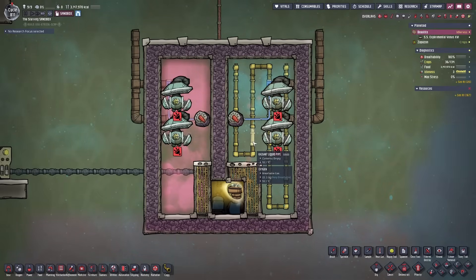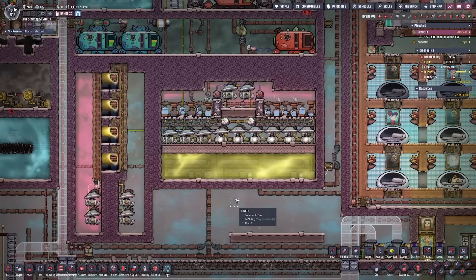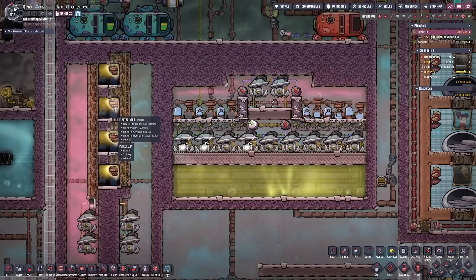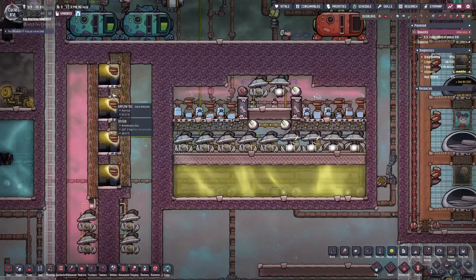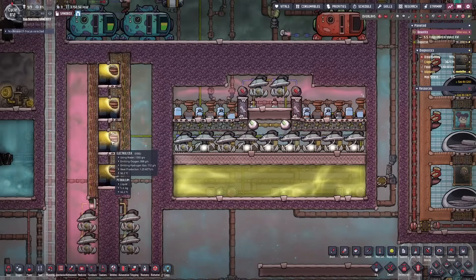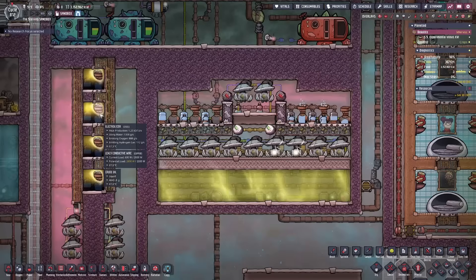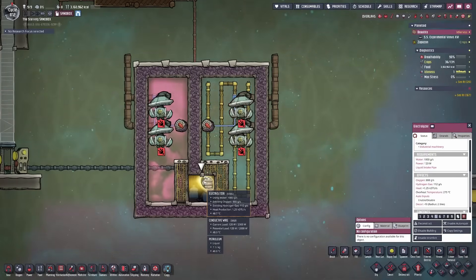In just a short amount of time we produced 22 kilograms of oxygen and around 4.4 kilograms of hydrogen. Looking at overall efficiency — no matter how many electrolyzers you stack in a Hydra configuration, they will never overpressurize and will work at full capacity as long as you have water and power. This is completely different from the spawn, where electrolyzers are constantly overpressurized due to gas pressure. One is clearly more efficient than the other.